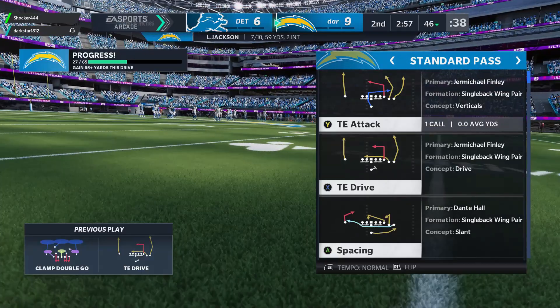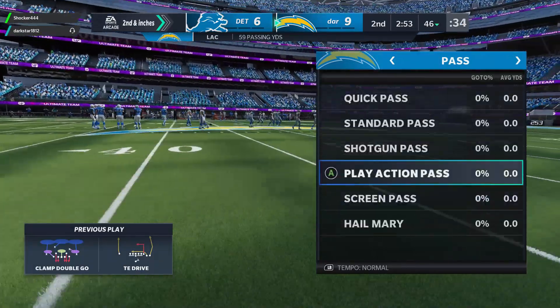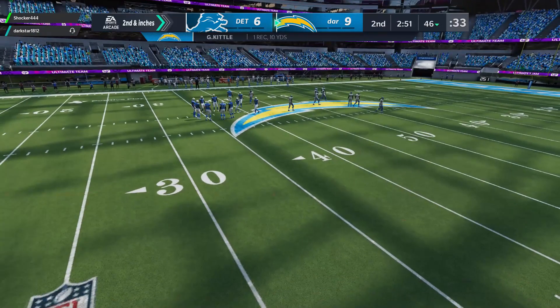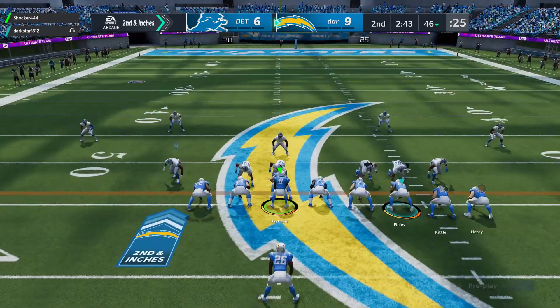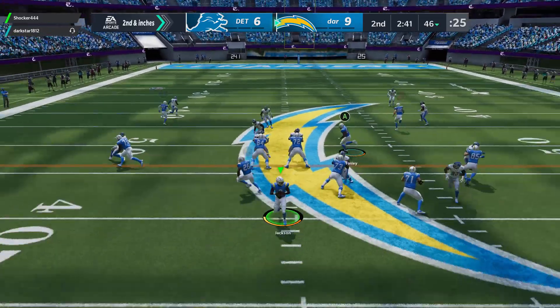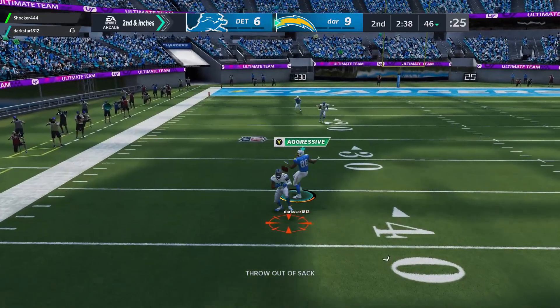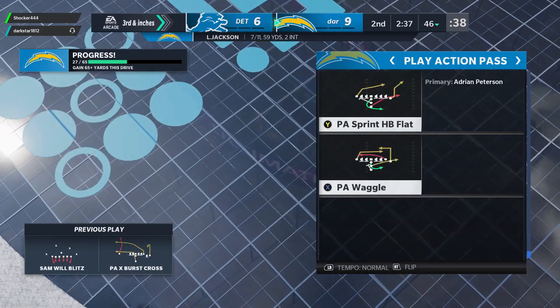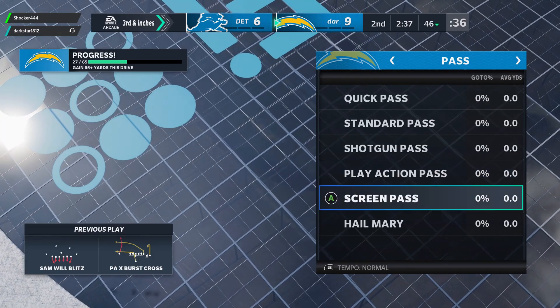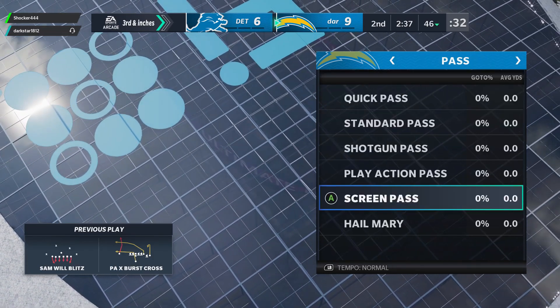So standard passes and play action passes work. And obviously the runs work as well. If you're trying to grind some squads, it's just really annoying that this is a glitch in the game. You guys can see I'm still the quarterback. Any kind of screen pass works, as long as you aren't in the shotgun — the biggest thing is just being in the shotgun.